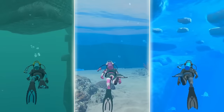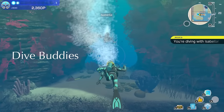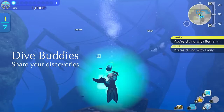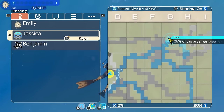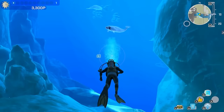Each player starts at a different location. As you get closer to each other, you'll become a dive buddy. Dive buddies are players who have temporarily formed a bond and can share their discoveries with each other. When you become a dive buddy, your current in-game location is displayed on the map for other dive buddies, and you can immediately move to each other's location.